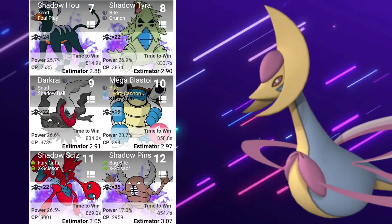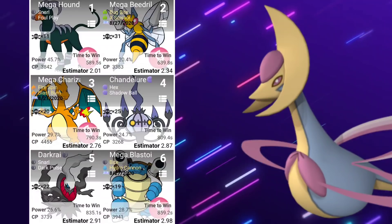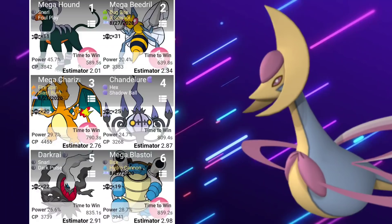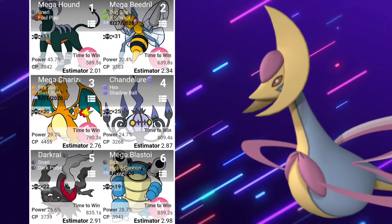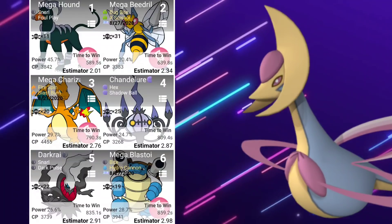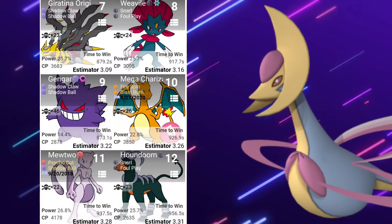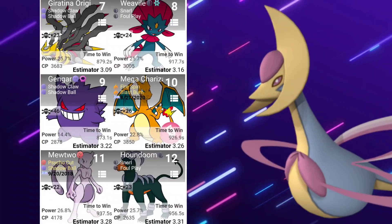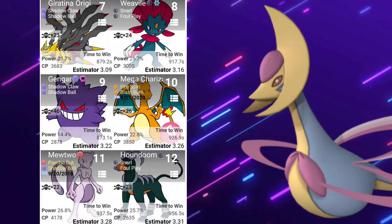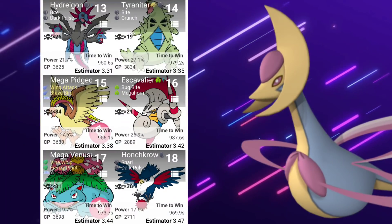There you have it for the first list including Shadow Pokemon. Now taking a look without Shadows — we'll include Megas. Minus the Houndoom, we have Mega Beedrill with Bug Bite and X-Scissor — Bug Bite being a legacy move. Then Mega Charizard with Fire Spin and Blast Burn because it's just so strong. Chandelure with Hex and Shadow Ball. Darkrai with Snarl and Dark Pulse. Mega Blastoise with Bite and Hydro Cannon — Bite is super effective. For number seven we have Giratina Origin Form, regular Weavile, Gengar with Shadow Claw and Shadow Ball, Mega Charizard again, Mewtwo with Psycho Cut and Shadow Ball, regular Houndoom with Snarl, Hydreigon, and Tyranitar.